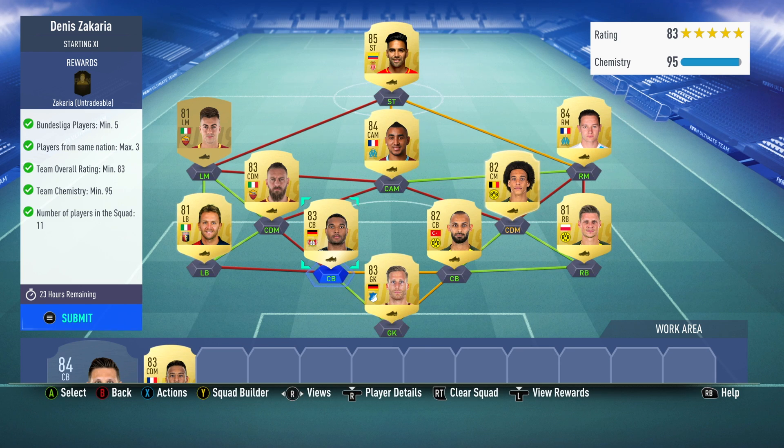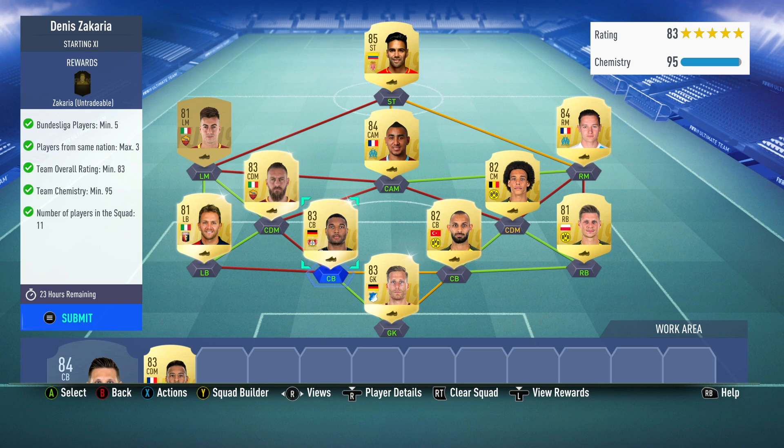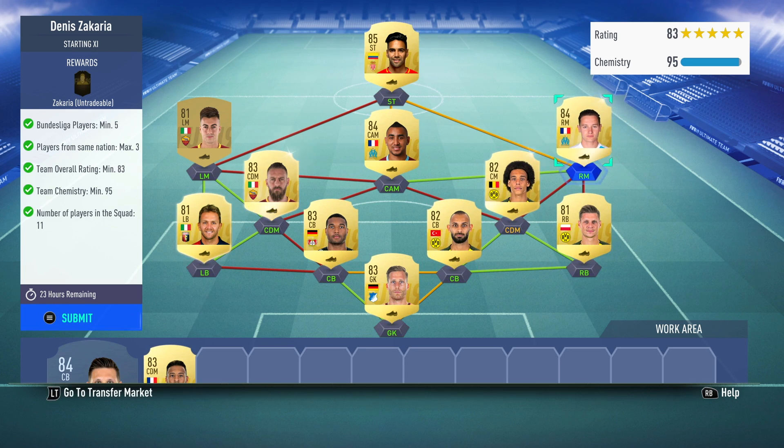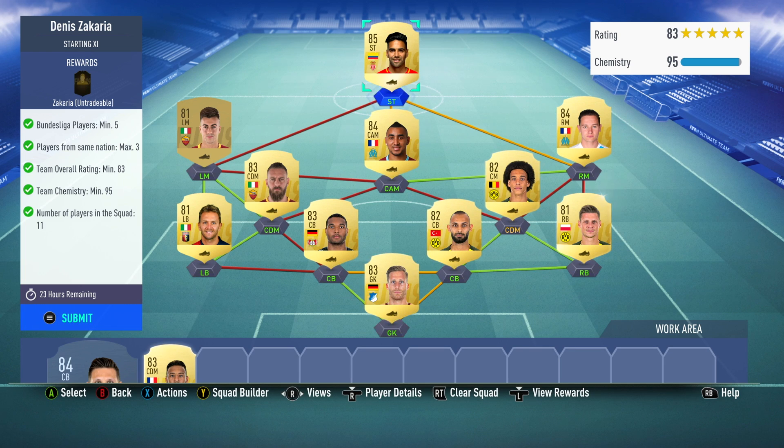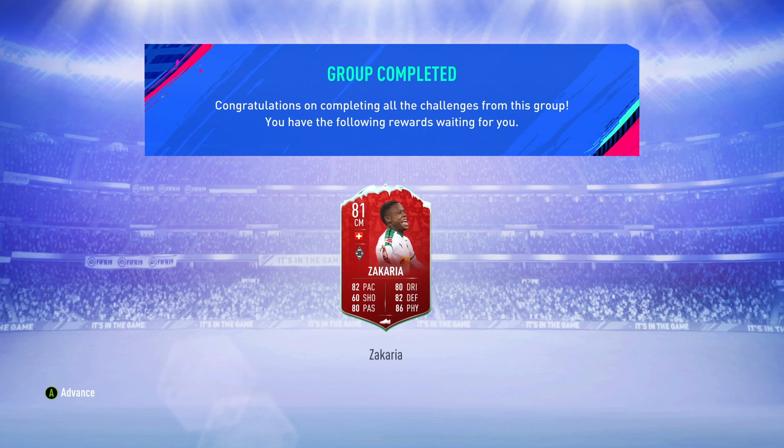Although you only need an 83 rated squad, you do need 95 chemistry, so that might push the price of some players up. You also need a minimum of five Bundesliga players - say hello to high prices for the likes of Jonathan Tarr and Bauman. Maximum players from the same nation is three. My five Bundesliga players are Bauman, Tarr, Toprak, Piszczek and Witzel. We then have Tovan, Payet and Falcao linking to French Ligue 1, and then a triangle of Serie A players. So with that I'm going to go ahead and unlock myself a Zakaria.